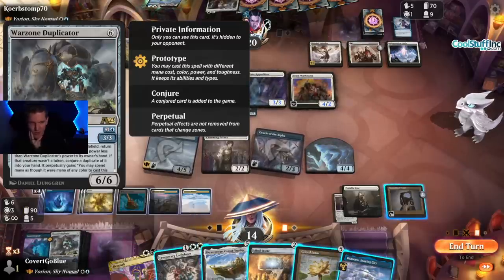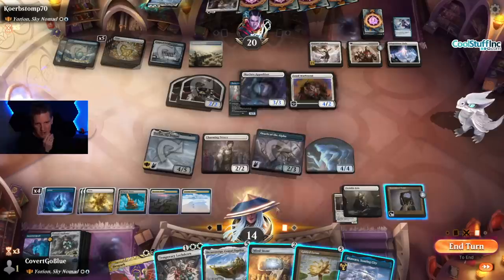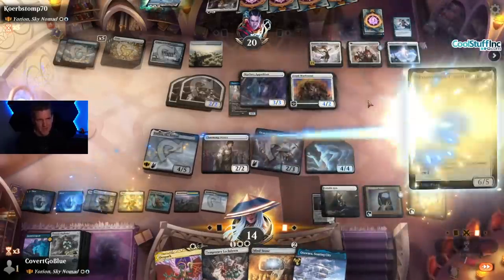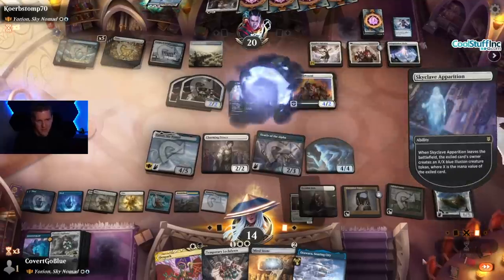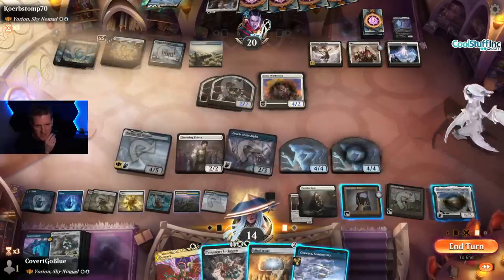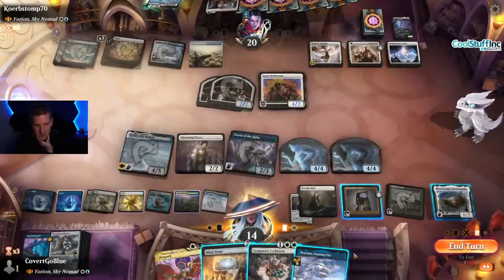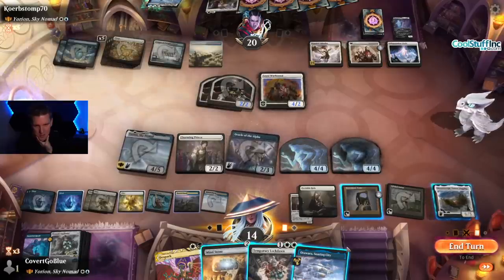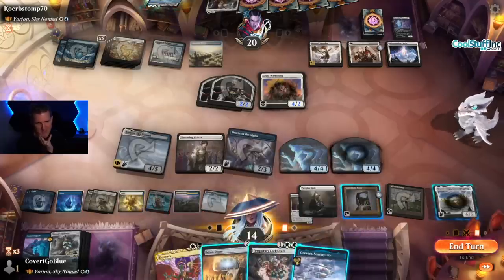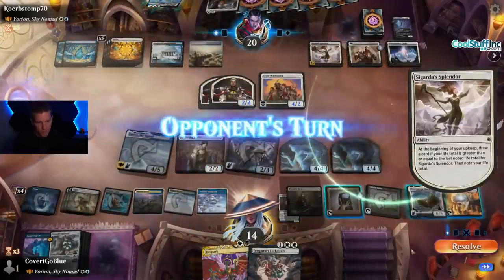Warzone Duplicator — yes! Maybe I don't want to get rid of the Apparition just yet; I can draw right into that. It enters the battlefield — return target creature with power less than to its owner's hand, target creature an opponent controls. Three-three versus three-three, we have to return something else first then flicker it. I definitely want this and this. I'll just kill the Apparition and make another 4/4. But now that it's gone, maybe letting the Charming Prince happen with a temporary Lockdown is good. Okay, I just use the Soaring City to pick up the Charming Prince here.